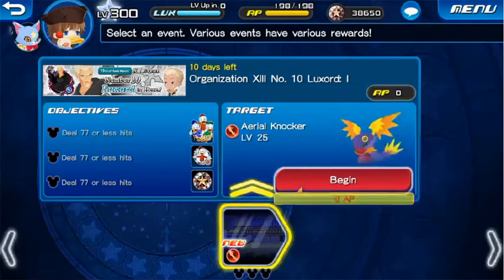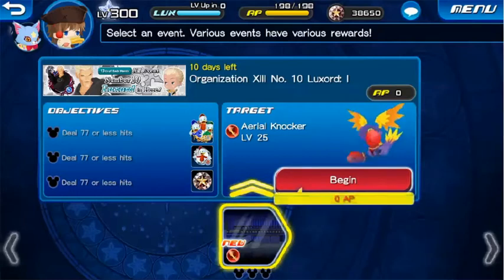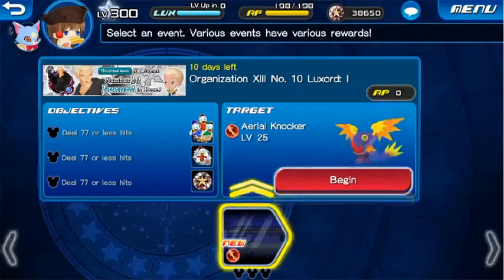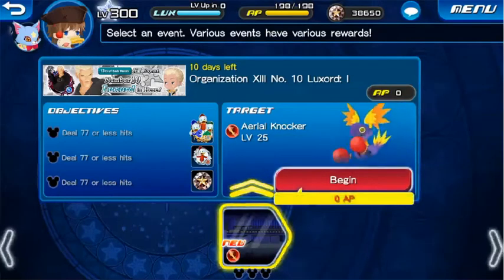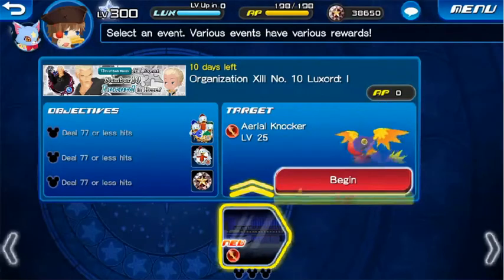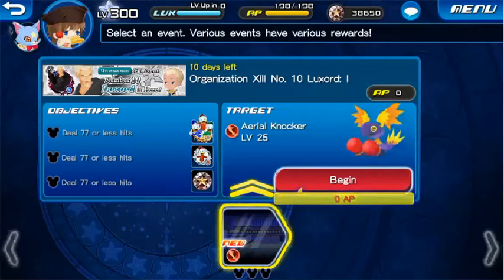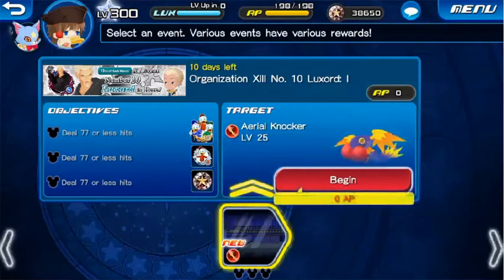Hello everyone, this is Raksaden and welcome back to Kingdom Hearts Union Cross. It's the 13th day of the month, so that means Organization 13th event! This month's member is Luxord, so let's begin the quests and let's see what they look like.